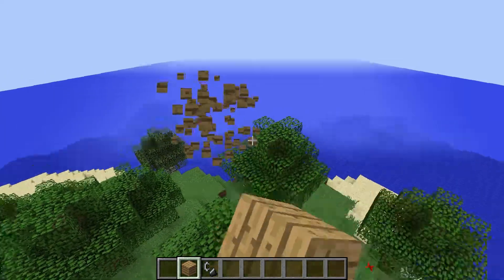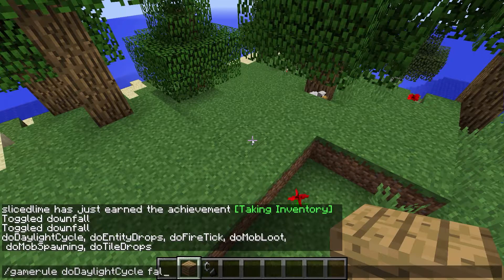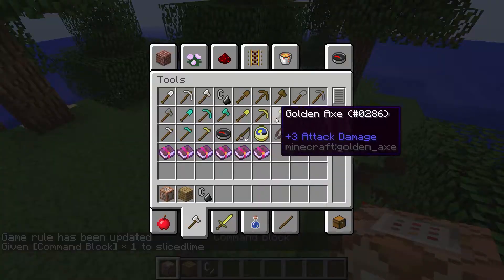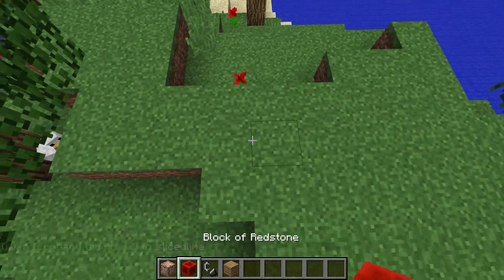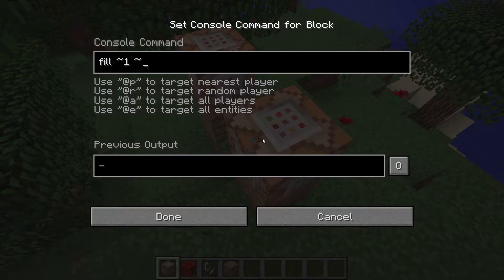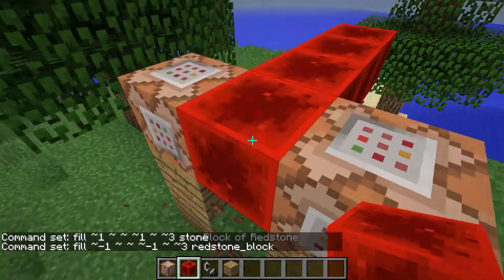That's what we're gonna be using to figure out if it's raining or not, and we're gonna need a few things. Let's do game rule daylight cycle false to start off with, and game rule command block output false, because we're gonna be running a fill clock here. Give myself a command block, let's grab a redstone block too. We only need a few blocks here — now we have a fill clock running.